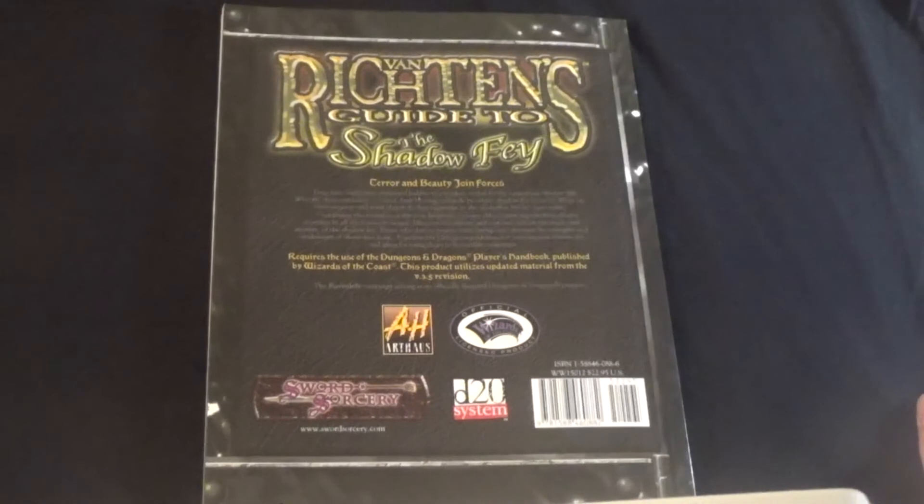Terror and beauty join forces. Long have their ways remained hidden to outsiders, veiled by the mysterious Shadow Rift. Who are these creatures? Called Iraq by some, Elfulk by others, Shadow Fae by most. What are their motives, and what threat do they represent to the lands that border their realm? Continuing the tradition of the Van Richten guides, this volume reveals these elusive creatures in all their sinister beauty. Discover the history and customs. Unlock the magic and mystery of the Shadow Fae. Those who dare to pursue these beings may discover the strength and weaknesses of those they hunt. A section for DMs gives guidelines for creating new Shadow Fae and ideas for using them in Ravenloft campaigns.